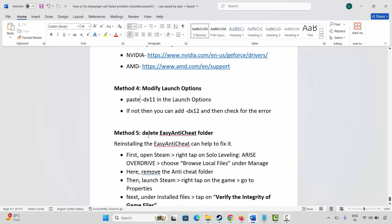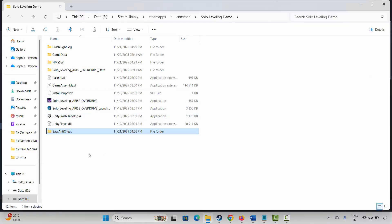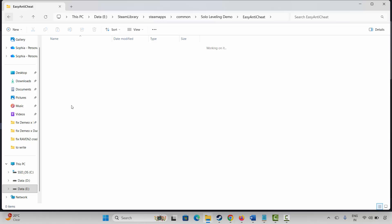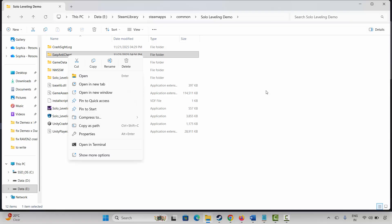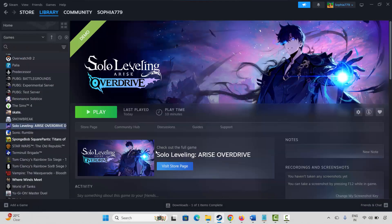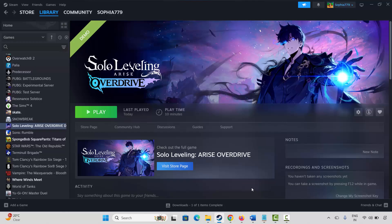The next method is to delete the Easy Anti-Cheat folder. Go to Steam, under Library, select your game, right-click, click Manage, then Browse Local Files. This takes you to the game installation folder where you'll see the Easy Anti-Cheat folder. Create a backup of it first, then delete it. After deleting, go back to Steam, right-click, Properties, Local Files, and verify integrity of game files. This will reinstall the Easy Anti-Cheat folder.